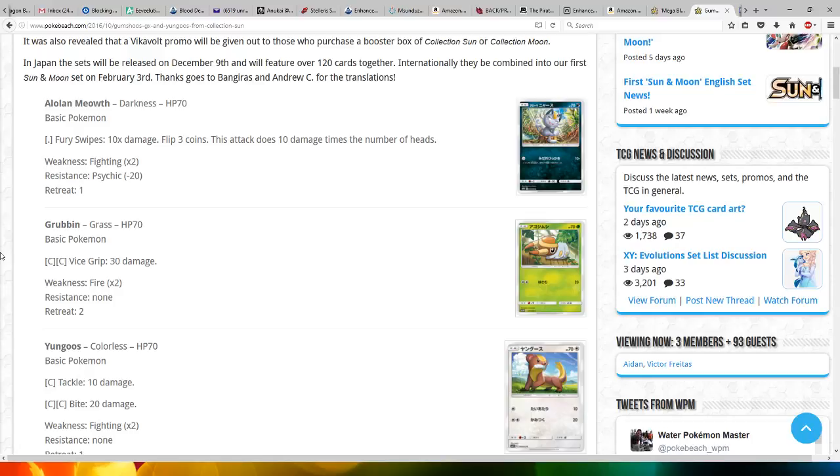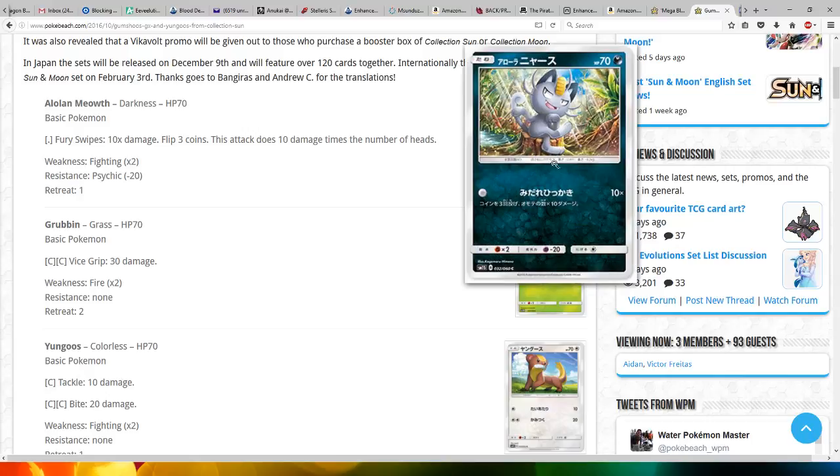Thanks goes to Bangaris and Andrew C for the translations. First off, we've got Alolan Meowth, which is a Dark-type, HP 70, basic Pokemon. Fury Swipes has a free energy cost — it doesn't cost anything, so it does 10 times damage. Flip three coins; this attack does 10 damage times the number of heads.